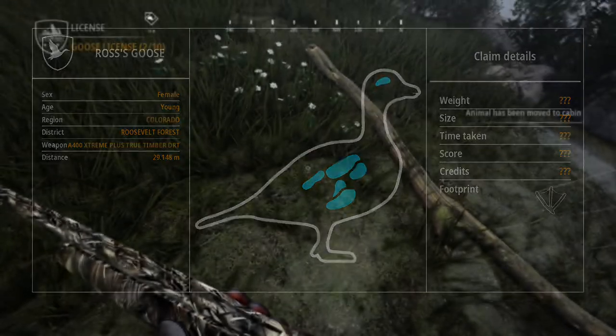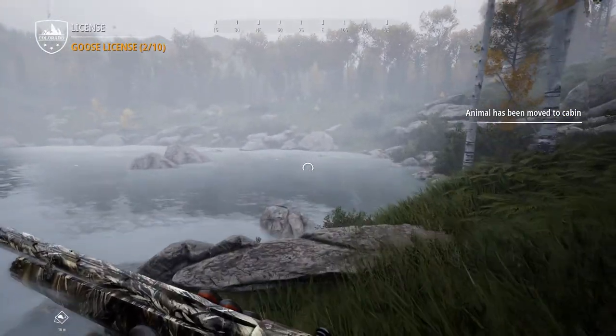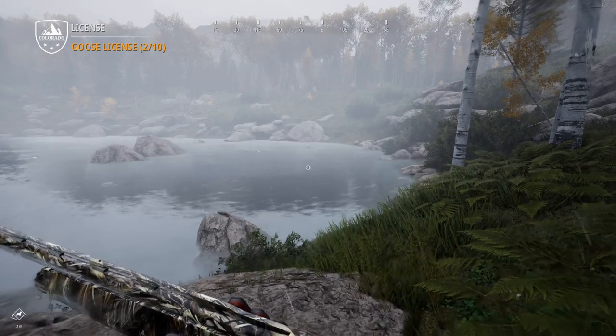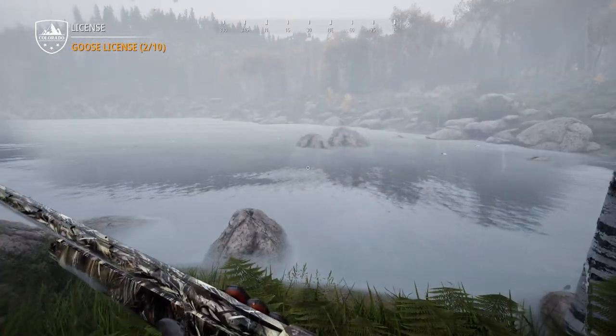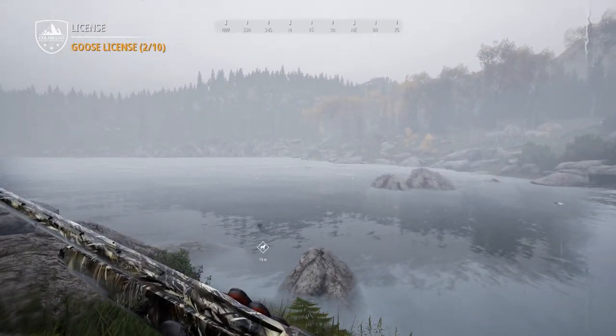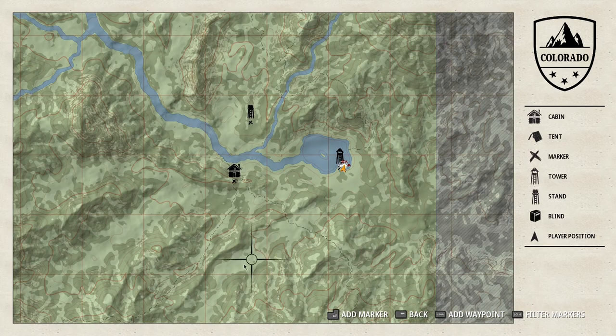It's another young Ross's goose. We've got like six or seven more in the water, so it's going to take me a little bit to get them all retrieved. But once we get them all we will move on and try to find a tent so we can refill our ammo. If all else fails, we are pretty close to the lodge so we could always go back there.